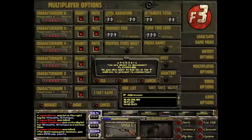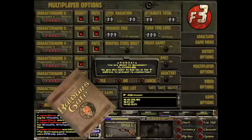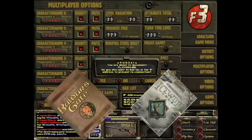Fallout Van Buren was also going to include a cooperative multiplayer system, again at the behest of the higher-ups at Interplay. It was a mechanic that had been included in some of Black Isle Studios' previous games, such as the Baldur's Gate franchise and Icewind Dale, and they felt that it would increase the sales of Van Buren.